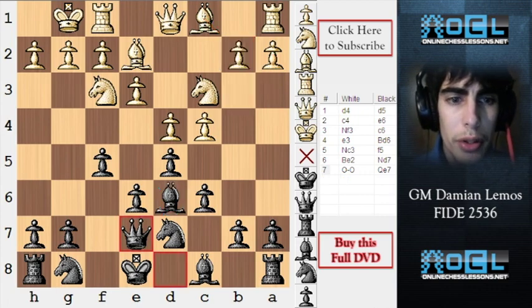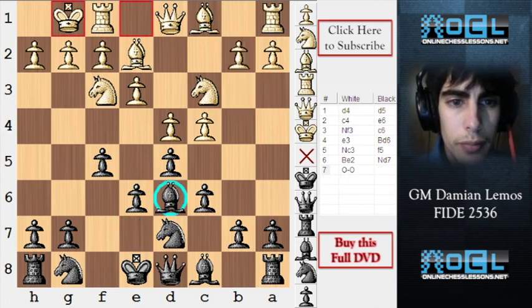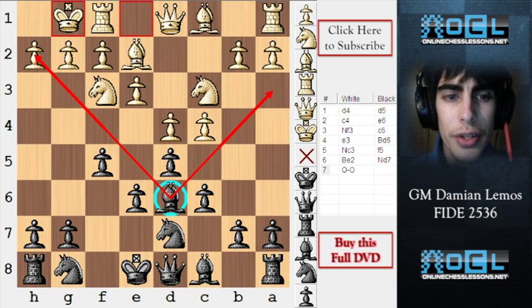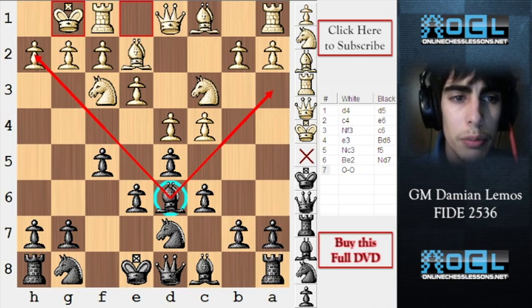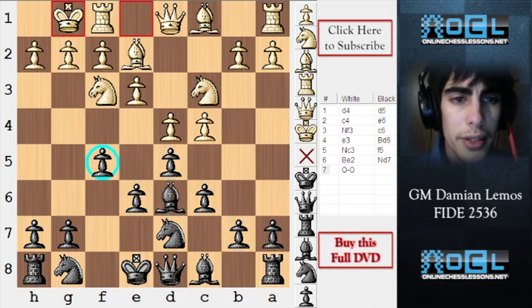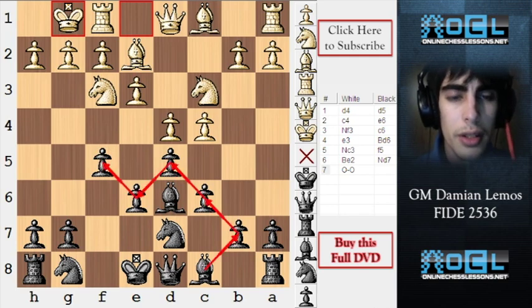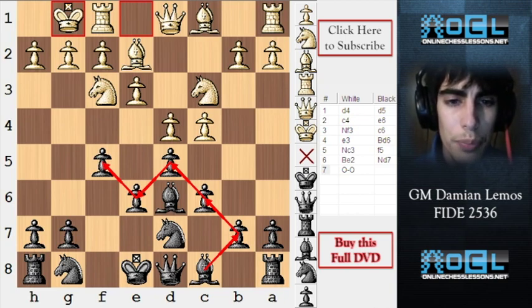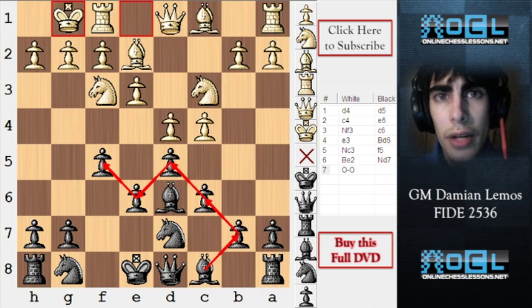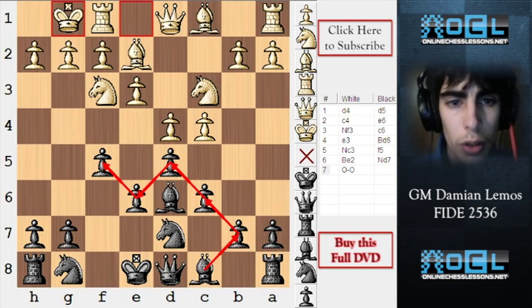That is a very important point: bishop D6 happens to be our best bishop in this position because it's not crashing into our pawn chain. On the other hand, bishop C8 is a bad bishop — it's lacking good diagonals. This bishop is usually bad, not only in this game but in a lot of openings: the French, the Caro-Kann, the Stonewall, the Dutch.